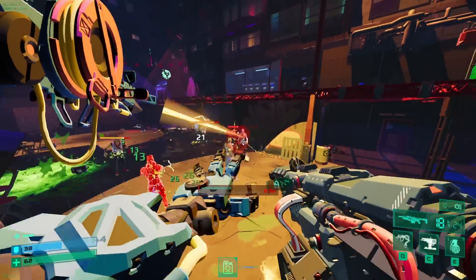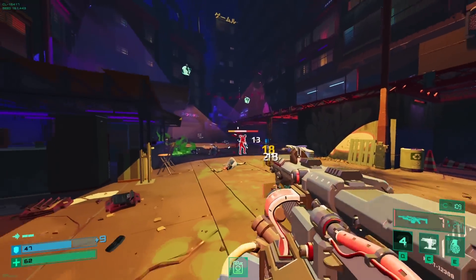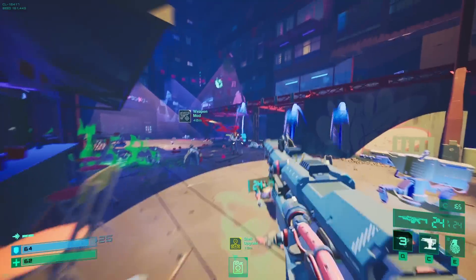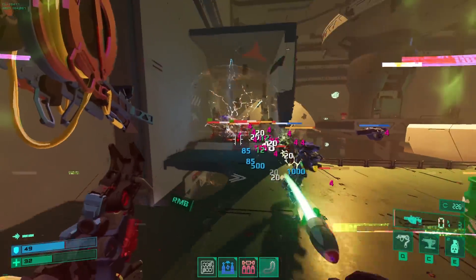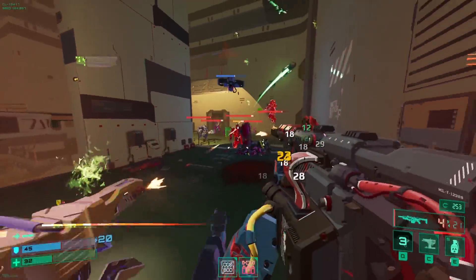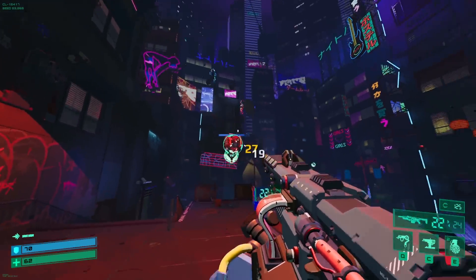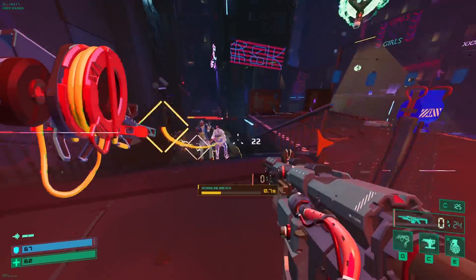Engineer is designed around space control, mid to long range power, and tools to keep enemies busy and deal big splash damage. His primary weapon is a 21-round fully automatic rifle. It's a nice change from the shotgun and pistol, if not a little predictable, and the impact is underwhelming. I wish it had some more oomph in the sound effect, because when things are chaotic, I don't hear it that much.